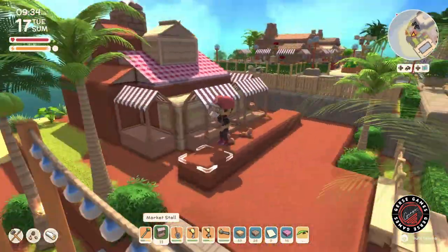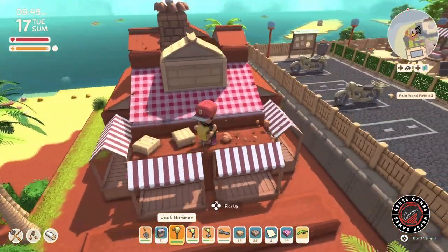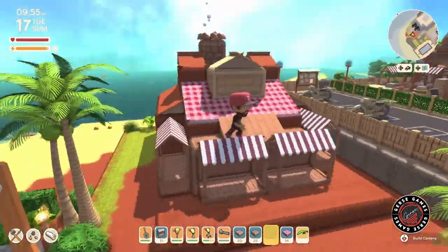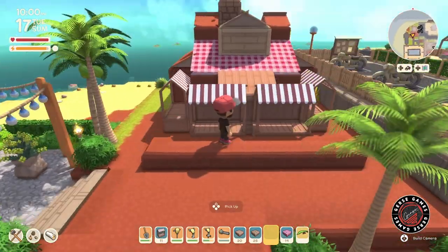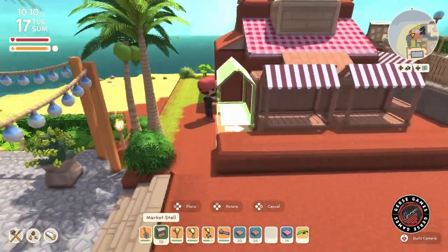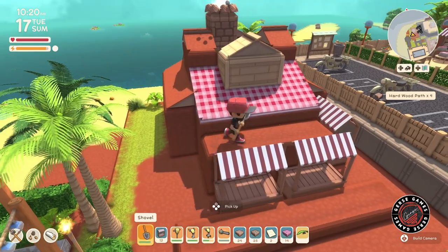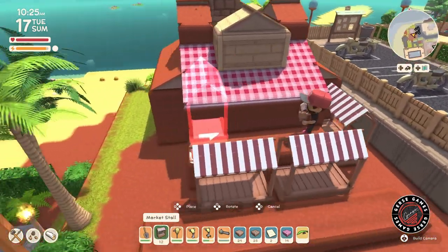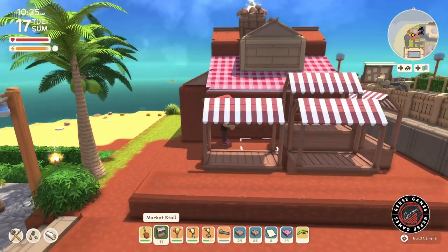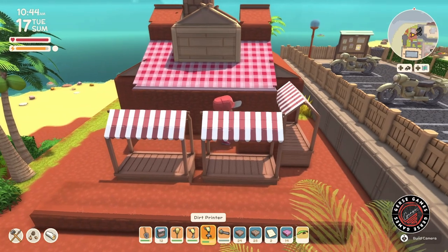Okay, so here's the cloth. I wanted to use it to match the roof — going for that red and white look all over this building. The downside is when you do the cloth tile it doesn't paint the whole building on the sides; it stays dirt because it's meant to be more like a picnic blanket, not used the way I'm trying to use it. That's challenge number one.